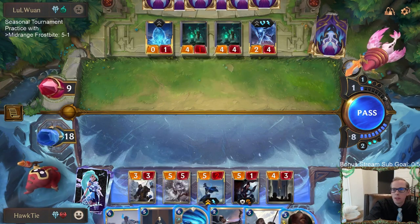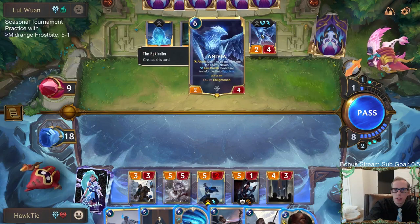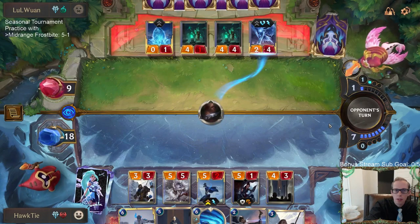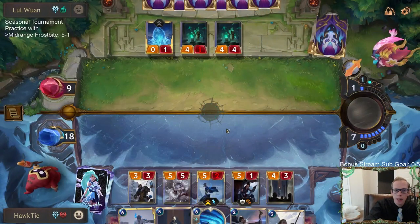So next turn is turn nine so these won't be Enlightened. I'm considering Culling Striking the Anivia. I don't think they're gonna have two mana to kill my Ash immediately.